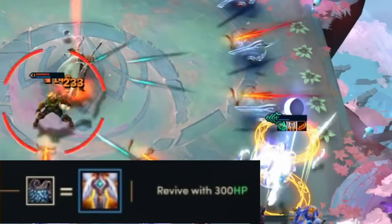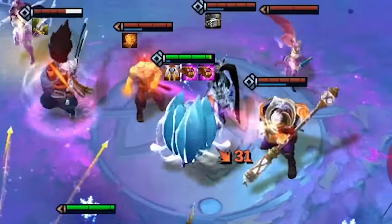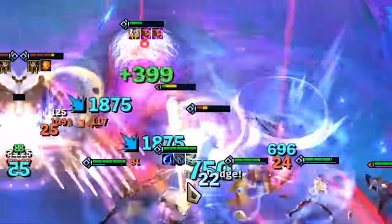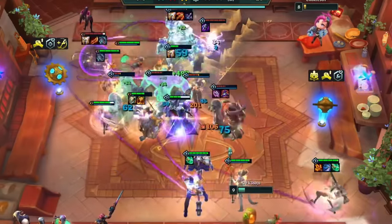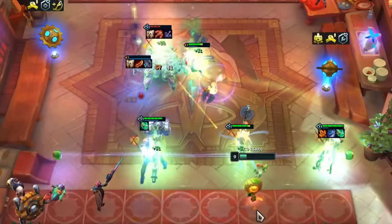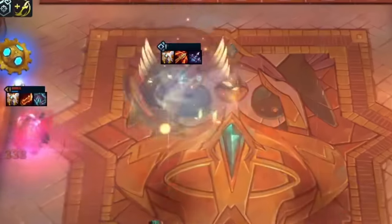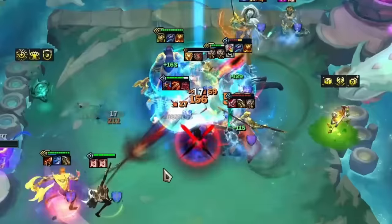And then you had Guardian Angel — the item that made death an inconvenience rather than a consequence. There have been very few items in the game as broken as GA, especially in set 4 and set 6. Some interactions were just downright unhealthy, with the most notorious being Ahri, Aphelios, and Urgot, who would keep casting or attacking even in death. Needless to say, after set 6 and Urgot, Riot decided maybe we don't want to deal with this, and replaced it with what we have now — Edge of Night.